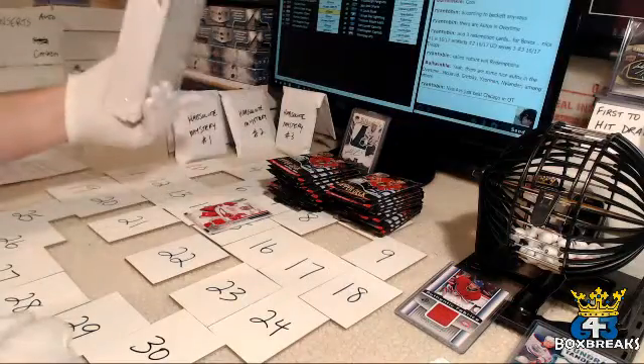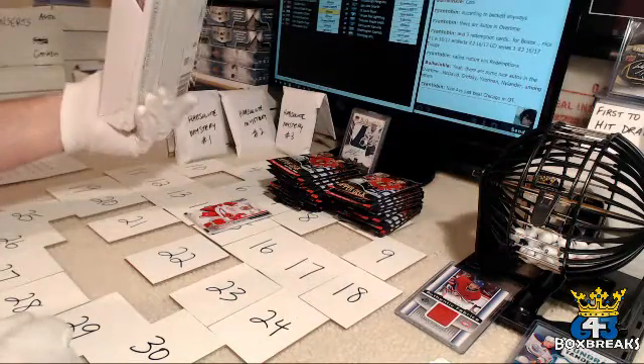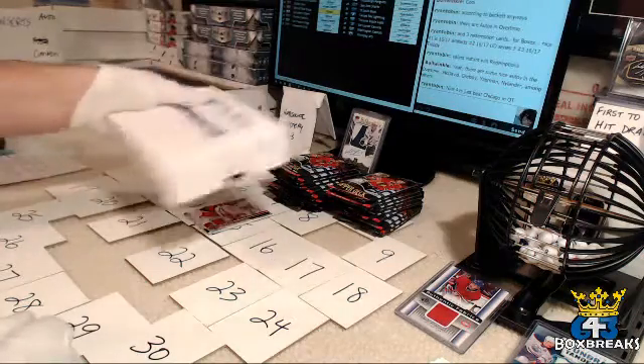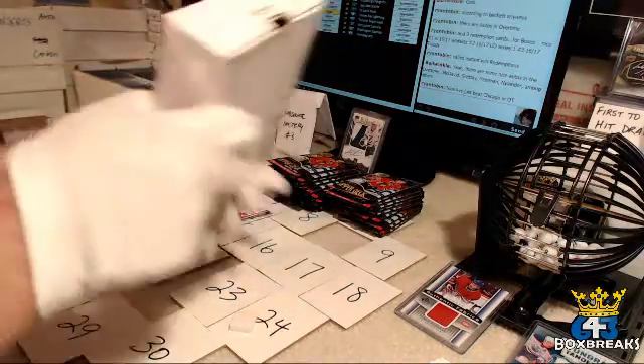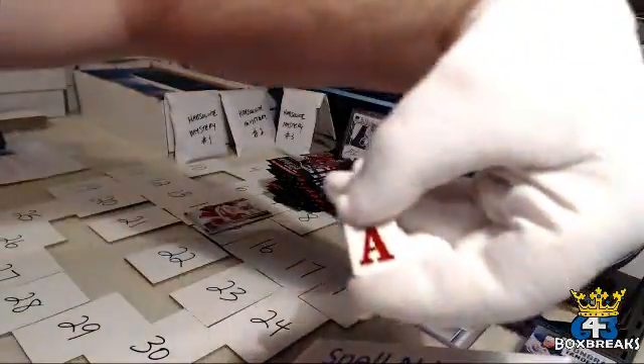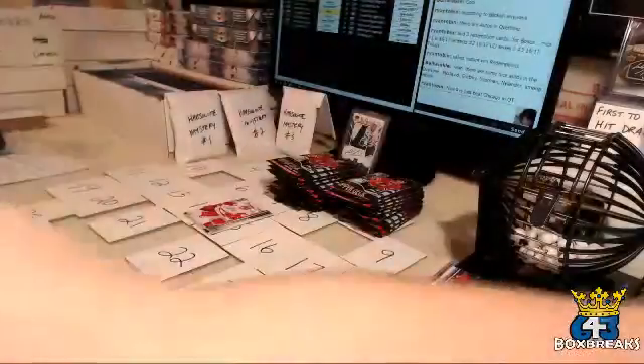Zetterberg has a Captain C on his jersey so you're going to get a letter pull. Even though I forgot to do all the letters earlier — this is a Spell and Win bonus. If a player has a C or an A on his jersey and you can see it, I'll pull you a letter. For Daniel — get yourself an A. An A for the Zetterberg.